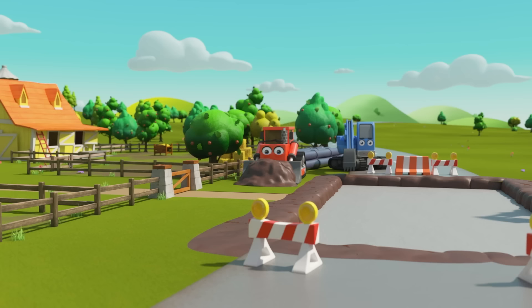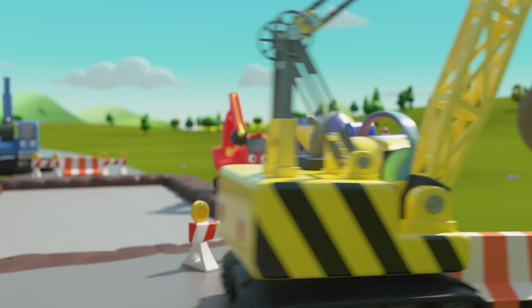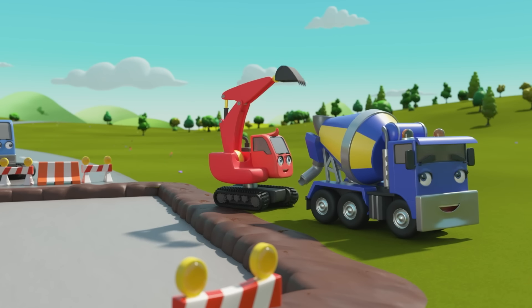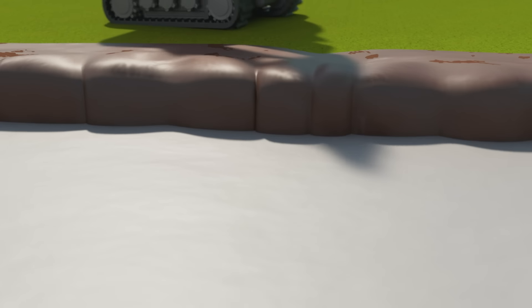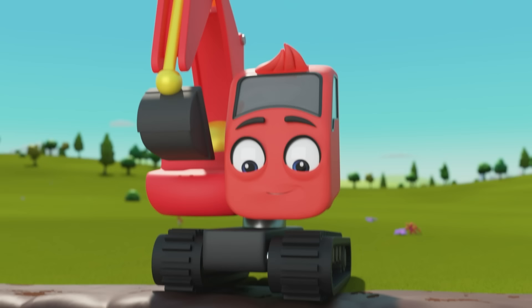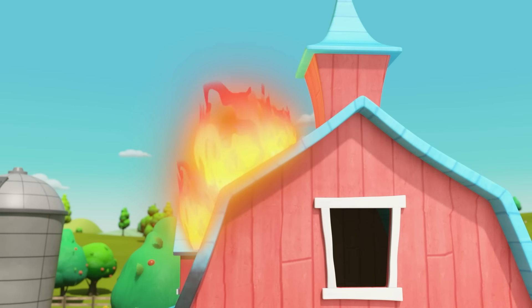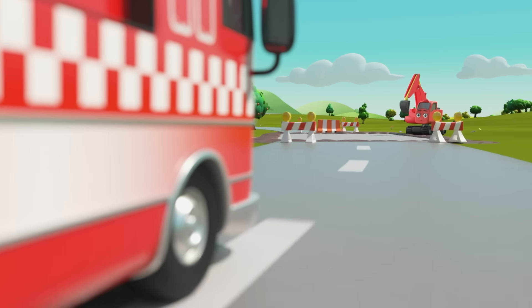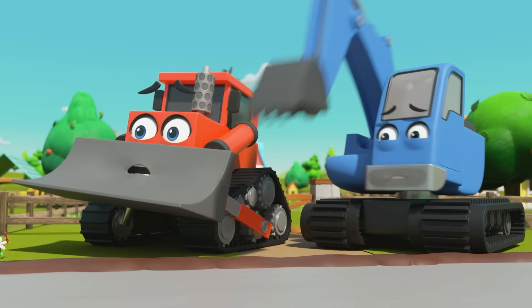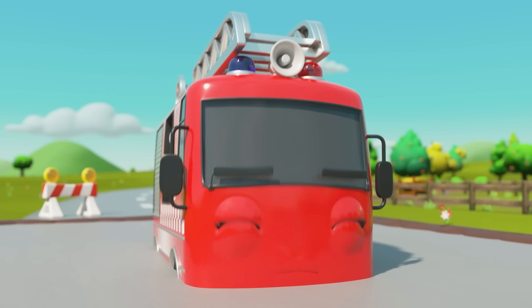It's all the construction vehicles — looks like they're repairing the road by Old MacDonald's Farm. Diggly and CJ are filling the pit with fresh concrete. What is it Diggly? Oh no — the barn is on fire! Here comes Ashley the fire truck! Ashley, look out — the concrete is still wet! Oh no, Ashley's got stuck in the concrete! How will we put the fire out now?